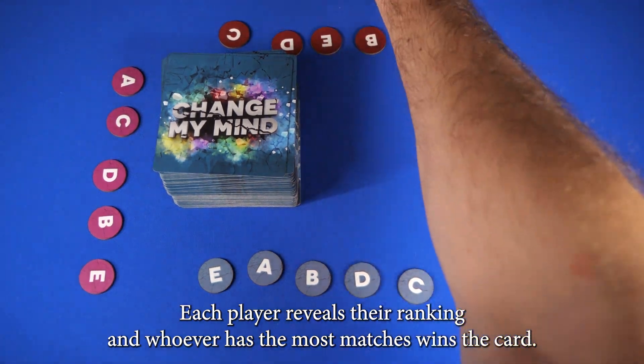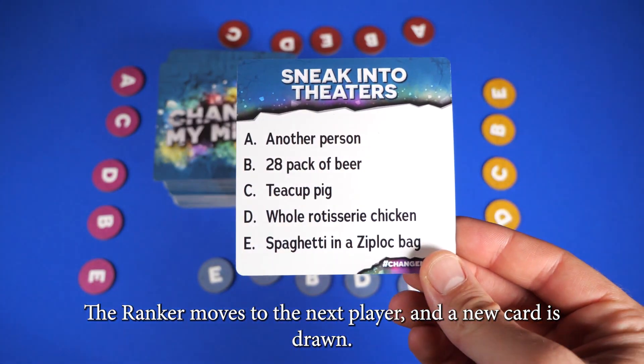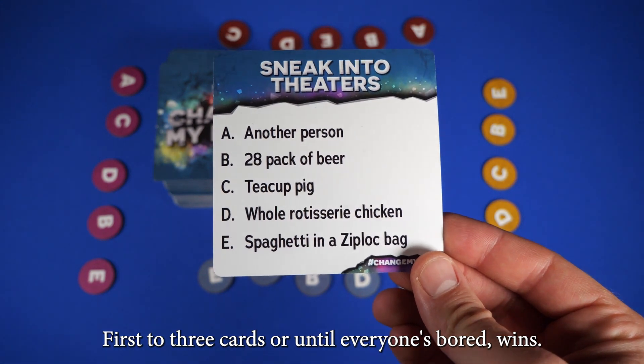Each player reveals their ranking, and whoever has the most matches wins the card. The Ranker moves to the next player, and a new card is drawn. First to three cards, or until everyone's bored, wins.